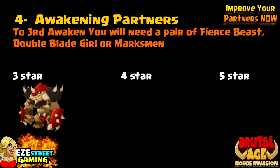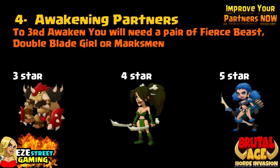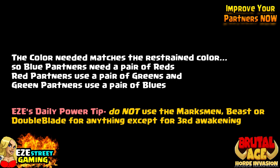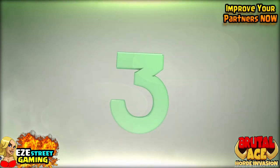To third-awaken, you're going to need one of these three things: a pair of fierce beast, double blade girls, or a marksman. Your three stars will need the fierce beast, your four stars will need the double blade girl, and your five stars will need the marksman. You're going to need a pair, and I believe it's the restraining color — so if you have a red five star, you're going to have to use the green five star marksman. Don't use any of these partners to upgrade other partners. I don't even upgrade them at all anymore — I only use them to awaken. They're that important and it's that hard to get them. Sometimes you have to use so many of them over time that you have to save them all.